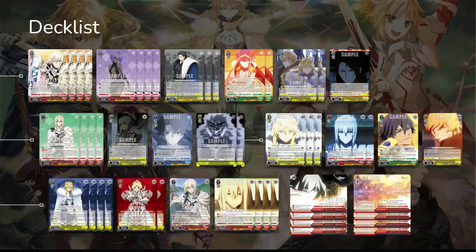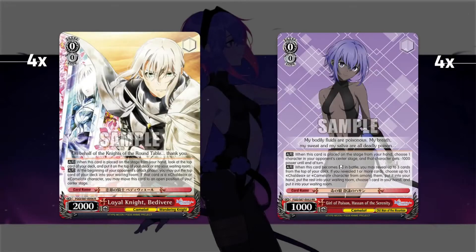At level zero we have 16 cards. Four copies of the loyal knight Bedivere — he is a mill runner. He also looks at the top card of your deck when you play him and can move it to your waiting room. This is a good way to set up for a Lion King burn, since Lion King reveals your top card and burns your opponent equal to the level of that card. If you see a high level card, leave it and burn with Lion King; if it's low level, move it to get another chance.